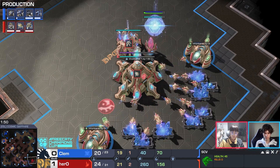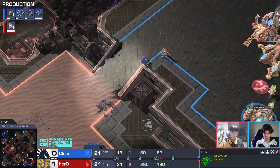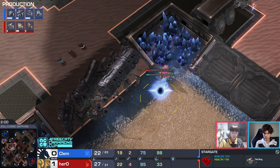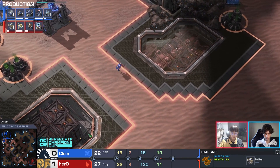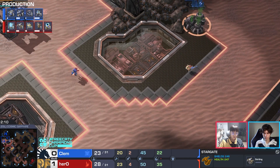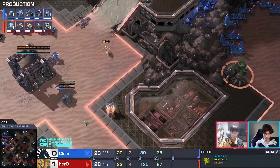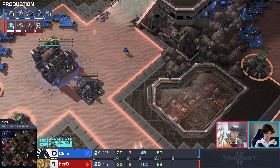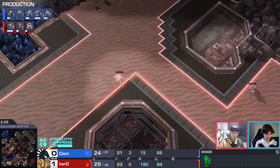Hero says no, I'm not going to play a standard game — here's the proxy pylon going down once again. Will it be a stargate? It is a stargate. This makes a lot of sense — it certainly worked in game one, so if it ain't broke don't fix it. Clem not moving out onto the map with the reaper, wanting to deny Hero's scout, but Hero still sees the natural and the reaper and marine.